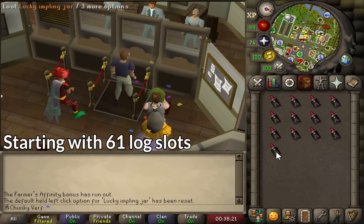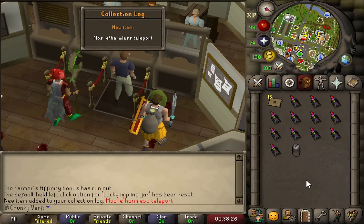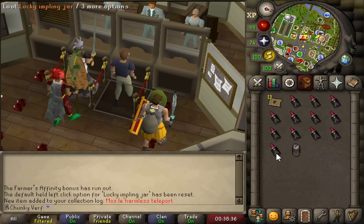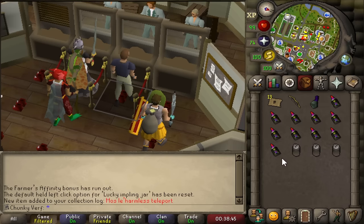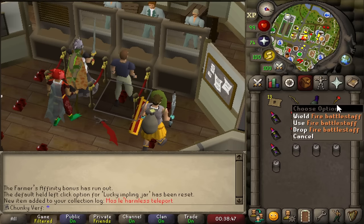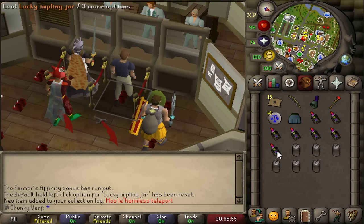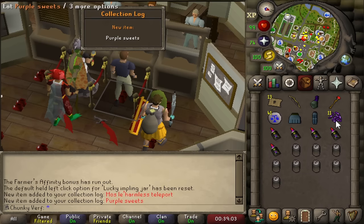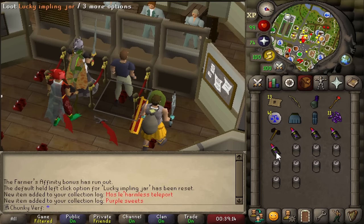All right, good luck me — here we go. First lock slot. Next one — willow bow, adamant full helm, fire staff, rune plate — rune plate legs. Ooh, that's sweets — another lock slot, eleven purple sweets. A battle axe — not looking too good so far.